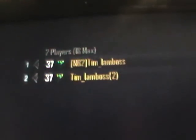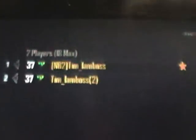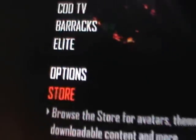Hi guys, today I'm going to show you how to get 11th prestige - it's a duplication glitch. You want to have two players: your old player and a second player. It can't be one of your friends, just have a normal second player. Then you want to go to the store.